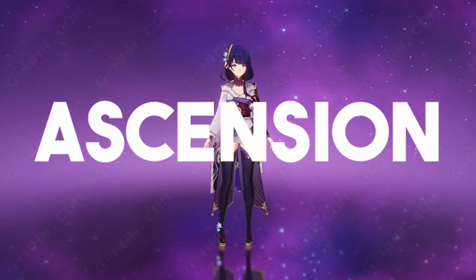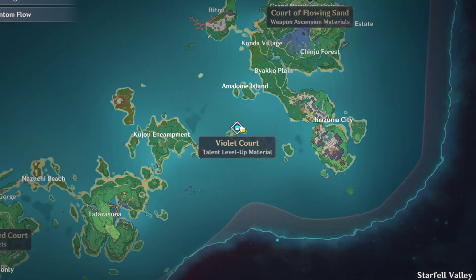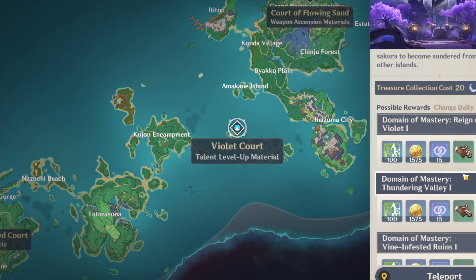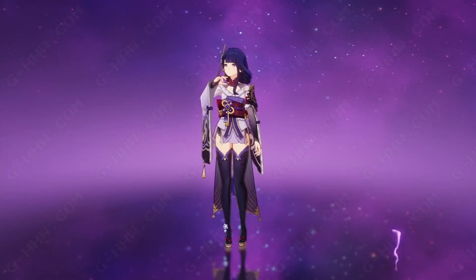Step 1: Talent Ascension Materials. She will need light scrolls, which you can find in the Violet Court domain. These scrolls are available on Wednesday, Saturday, and Sunday. She will also need handguards.